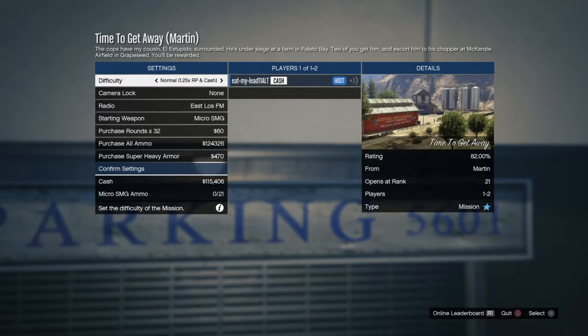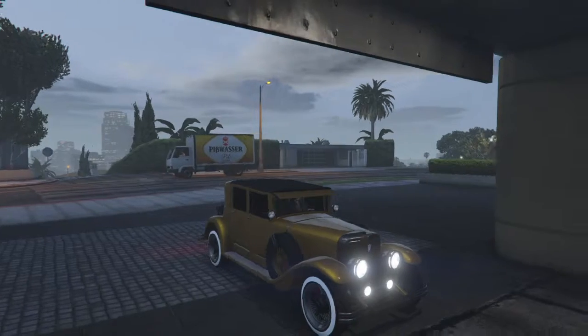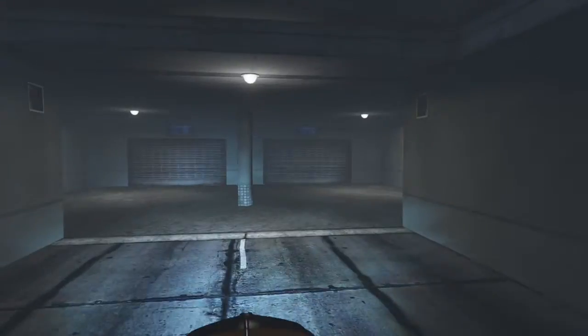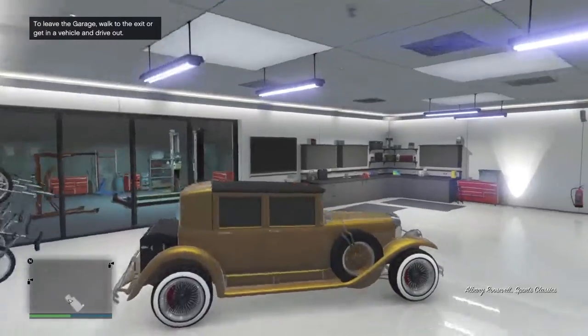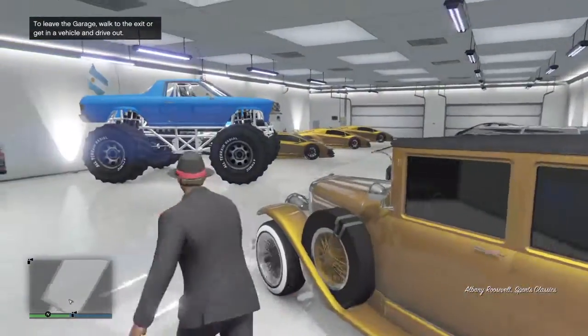Now when you go inside the mission, you want to press circle, then spam X twice. And then you want to press X to get in the car. And then you just want to drive it, and then walk out.